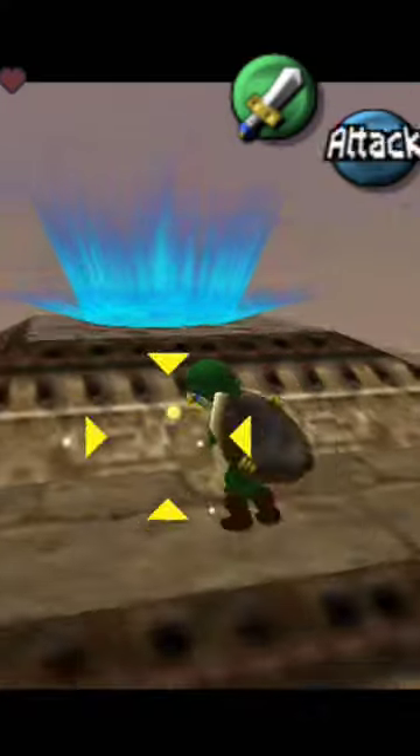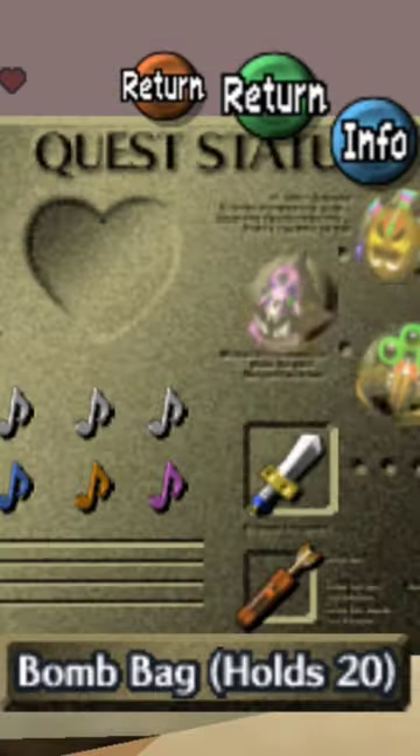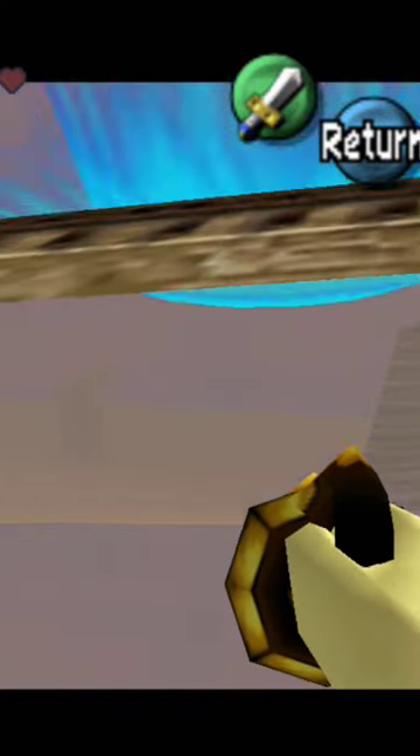There's another interesting one here below the Twin Mold boss fight. We can yellow target it, but again we can't interact with it or even ask Tatl what it is. If we do a little glitch called weird shot, we can actually be placed underground and look at it. And nothing.